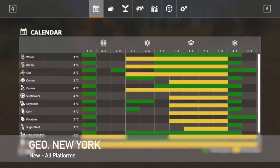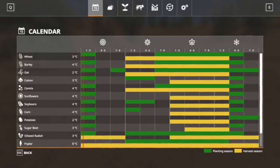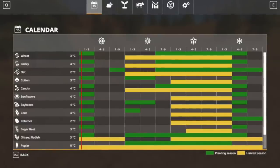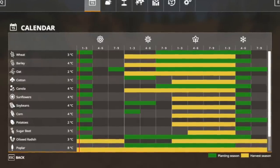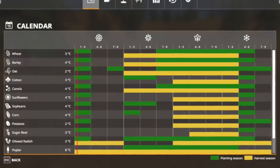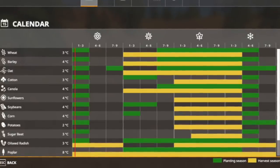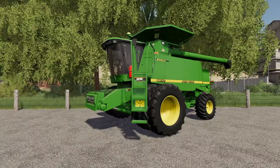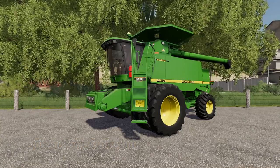Your last new mod for all platforms today is Seasons Geo New York. Experience farming in the productive lands of New York, where winters can be hard and summers are hot with temperatures reaching 90 degrees. The latest version of the Seasons mod is required. There are very short planting times in the spring, but productive planting windows in the fall for sugar beets, potatoes, corn, and sunflowers — though you need to get those in very early. Most harvesting looks to be done in fall and summer.